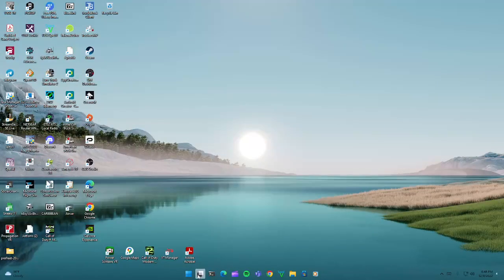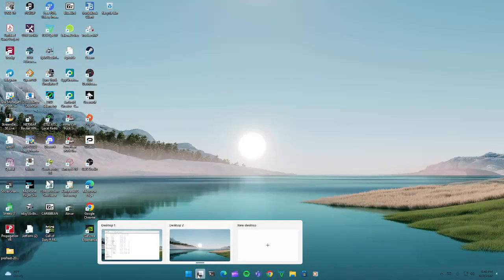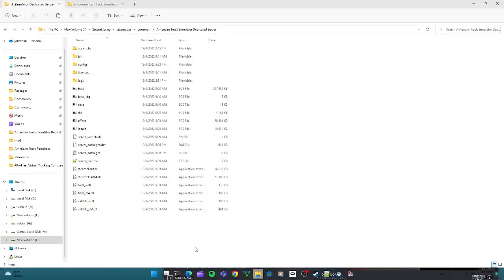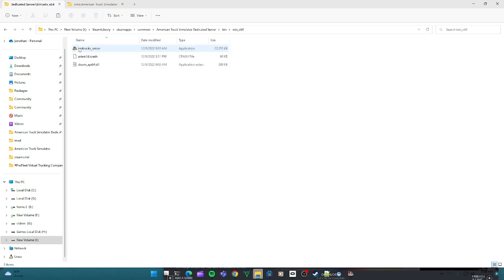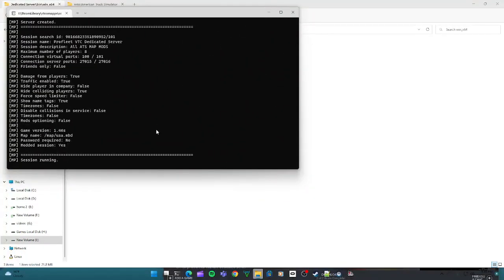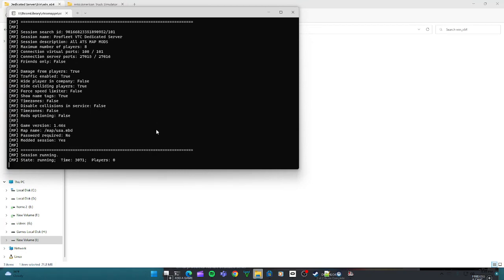Once you've pasted those two files in, go to bin > win64 and run the American Truck Simulator Server executable. It's going to do all its running and then tell you the server is successfully up. The server is up and running — you're all good and ready to go.